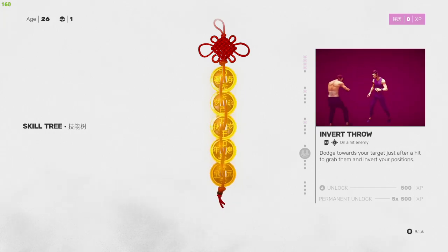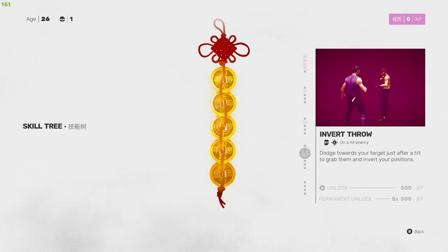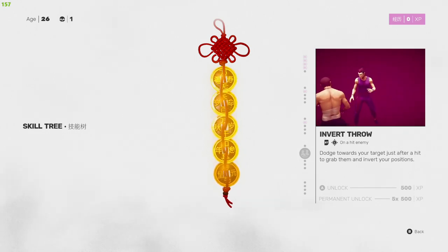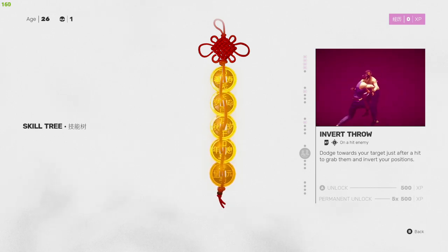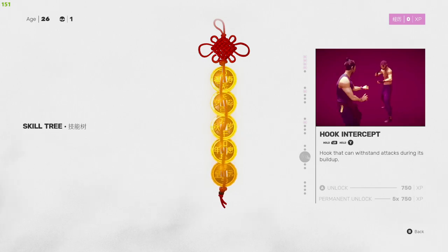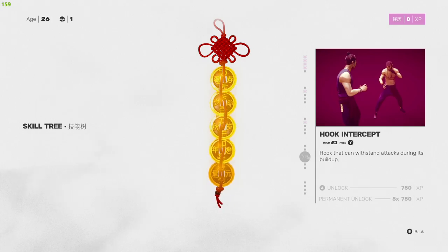Invert Throw — right trigger then left analog stick on an enemy. Dodge towards your target just after a hit to grab them and invert your positions. This is useful when you're surrounded, since enemies naturally circle around you — it lets you break back into that circle and reposition relative to the closest targets.